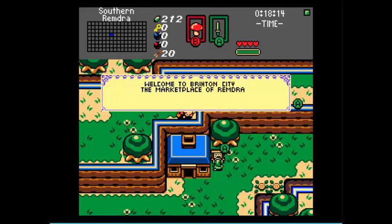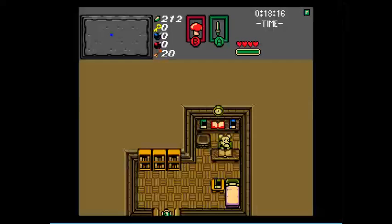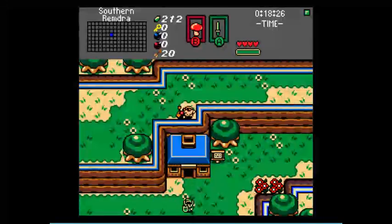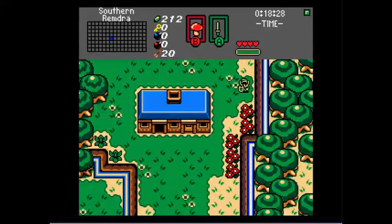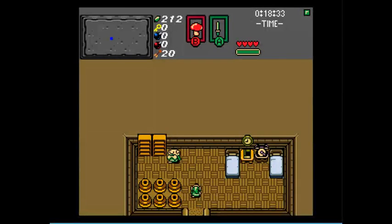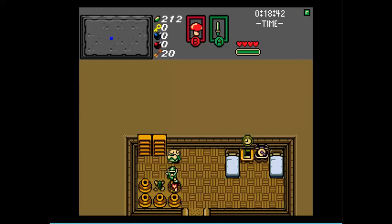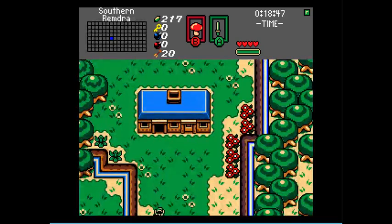Welcome to Brighton City, the marketplace of Remdra. Marketplace, huh? Welcome to our fair city, traveler — this city is a common crossroads for people wishing to go to the mines to the west of here. The woods to the east of here aren't really blue, and inhaling the spores just makes you think it is. When I was younger I thought that a really epic paintball game went down there or something. Since when do people in Hyrule play paintball? I ain't gonna question it.